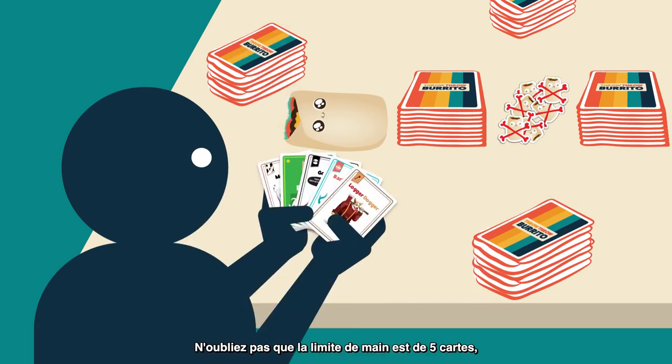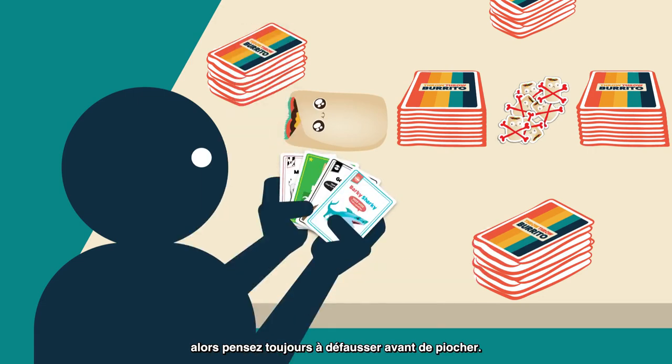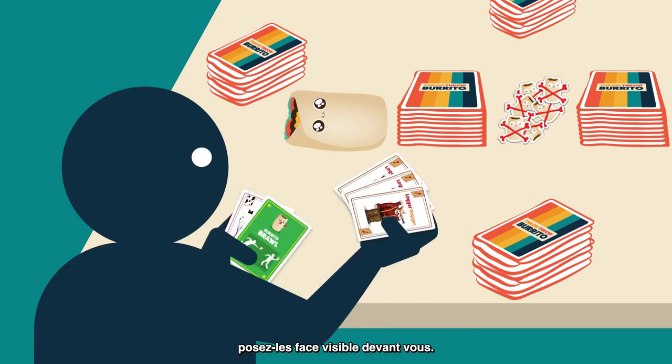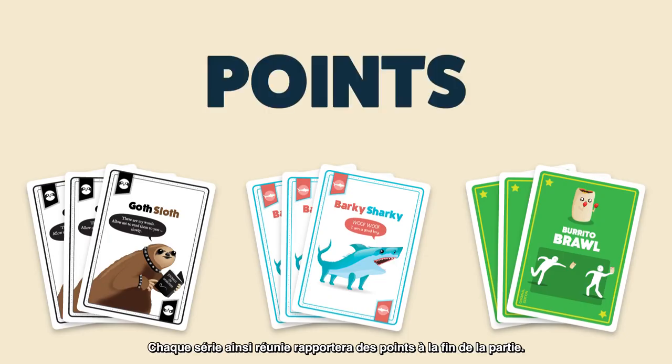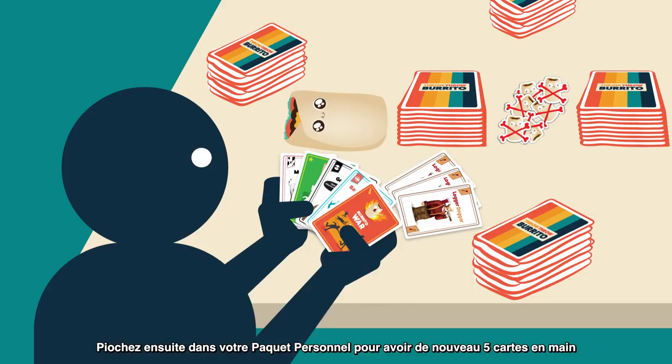Remember, you can only have five cards in your hand at a time, so make sure to discard before you draw. When you get three matching cards in your hand, put the set face up in a stack in front of you. Any set you collect will be worth points at the end of the game. Then draw back up to five cards from your draw pile and keep playing.